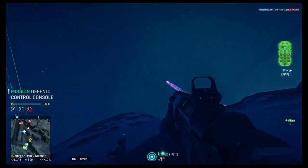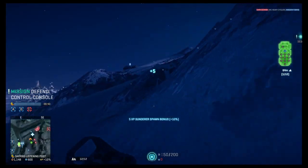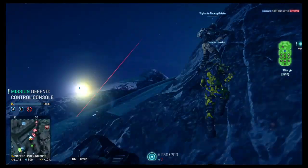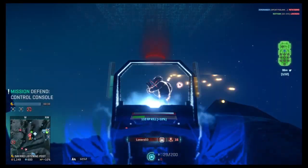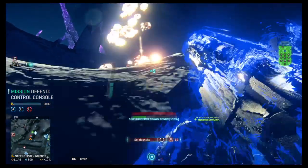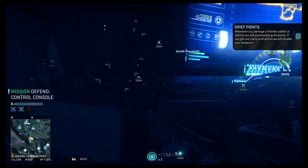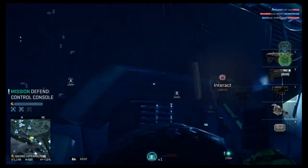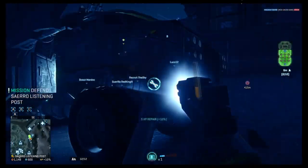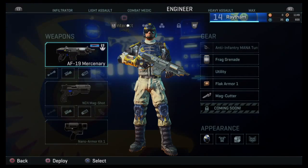A grenade hit me right in the face! The grenade just kind of slipped down the planet. I seem to be getting a better push this time compared to last. Solid snake. Somehow I managed to shoot my own Sunderer — heh. Repair the Sunderer before we move up. We've captured all points — there you have it. Probably try and get a push back, take the Sunderer, and just get the TR the hell out of here.